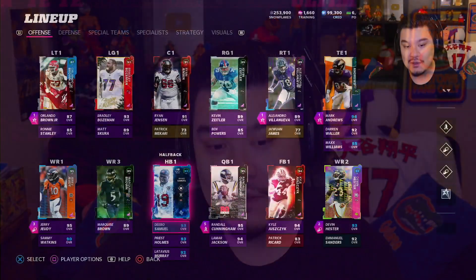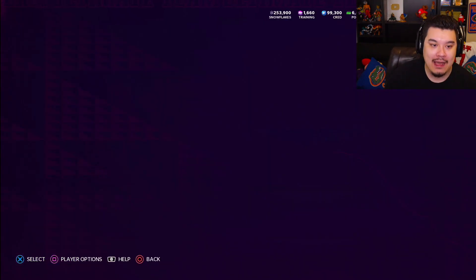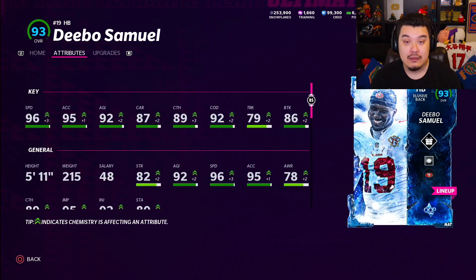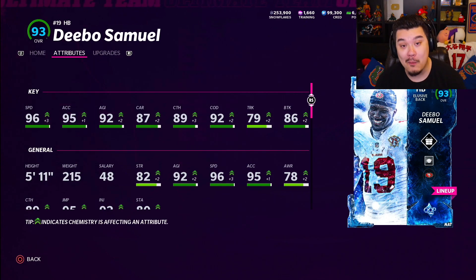What's up guys, welcome back to another video. Got another out-of-position player in the squad today - on offense we got this halfback Debo Samuel, so elusive back archetype. He's looking pretty good. I do have the halfback strat cards that boost speed, so that's why he's got 96 speed on the team, and that's gonna help him out a lot.